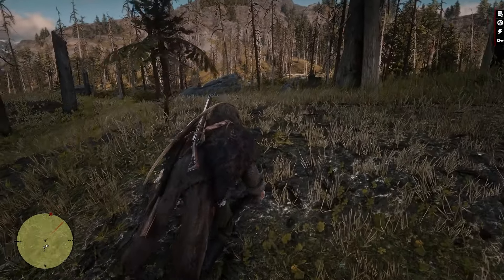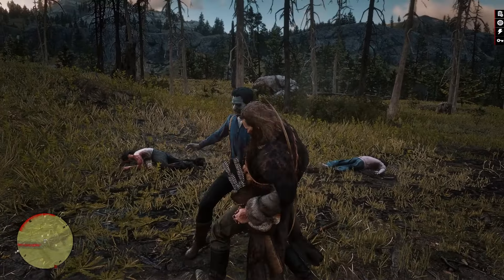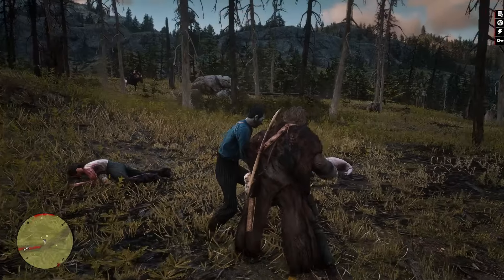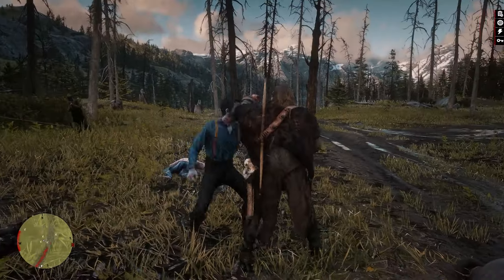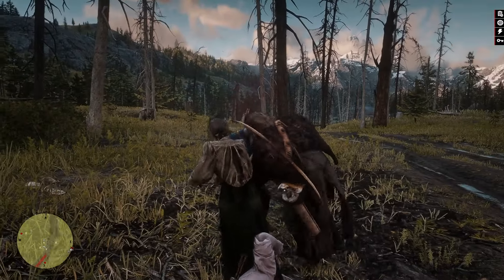There was some commotion going on in the distance so we went to investigate. We tried to help out but the zombie immediately knocked a weapon out of our hands and it turned into zombie fight club. So we hit him with a couple one-two punches, but the zombie hit back with a couple one-two punches of his own and we had to bring out the knife.